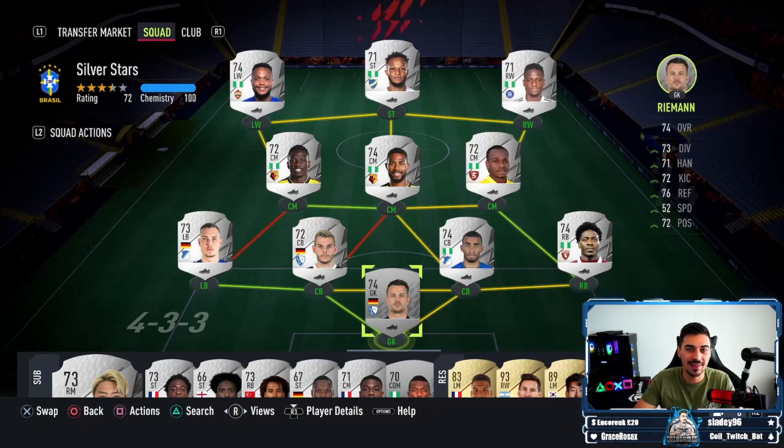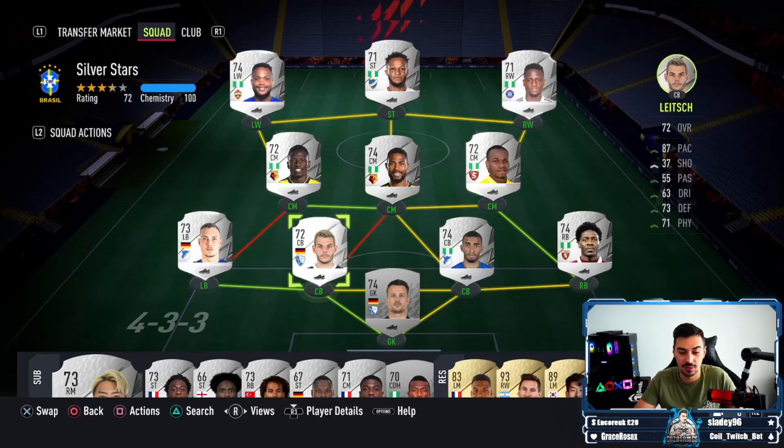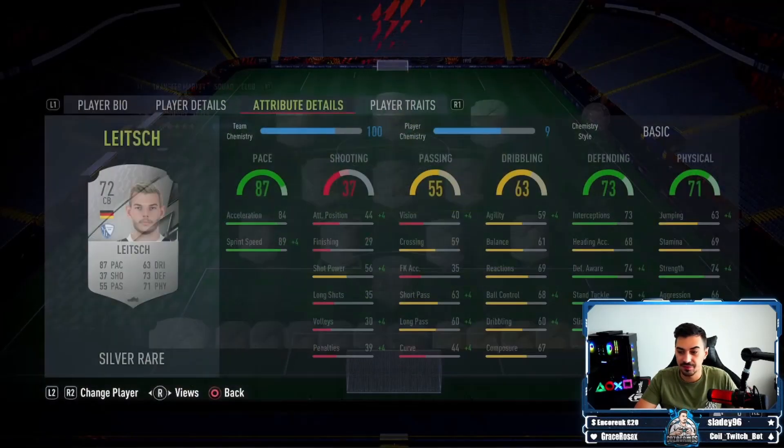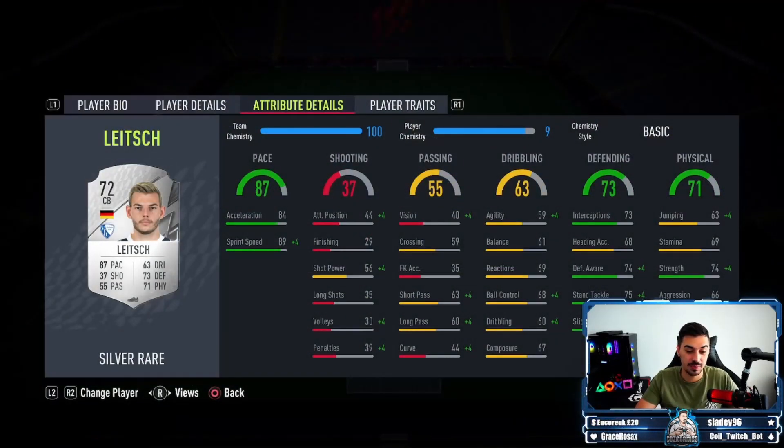We are running the Bundesliga-Nigerian hybrid team, and let's just say it has everything you need to wipe the floor of your opponents comfortably. It has everything, trust me. We have 87 pace and 81 pace in centre-back. Defending all greens for Akapoguba. And then we have the crazy 89 sprint speed, 84 acceleration on Leitch. And then we have interceptions, defence awareness, stand tackle and slide tackle, all greens.